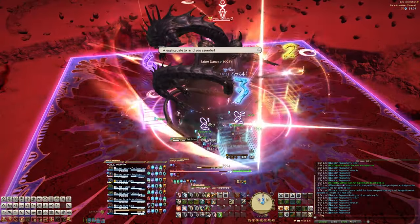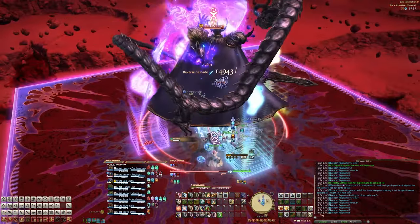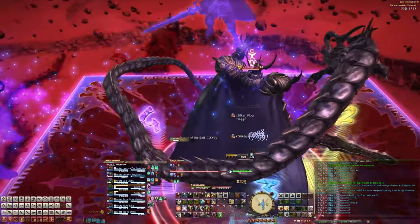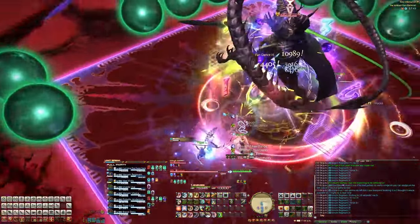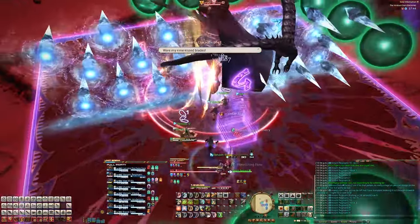Next, the boss will cast Gale's Sphere. He'll spawn four ghosts that will begin to float towards the outside of the stage in a particular order. The first two ghosts will always spawn at either the north or the south, while the last two are always spawning at the east or the west. They'll then drop the green balls, and like in normal mode, they'll shoot a line AoE through the middle of the stage.